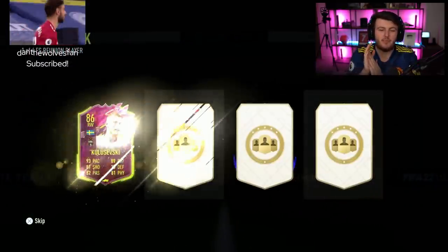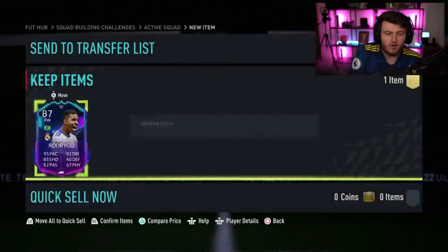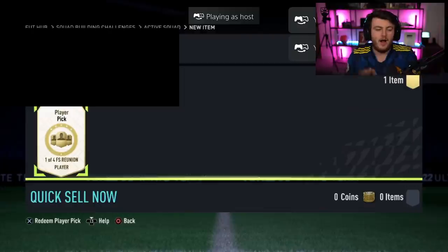Next Future Stars Reunion Player Pick — come on, let's get a big card. We've got Road to the Knockout Rodrigo. I think Mikai Osaka was in there too. There were other players as well. That's okay, that's pretty decent. And we got a Schick. Nice.